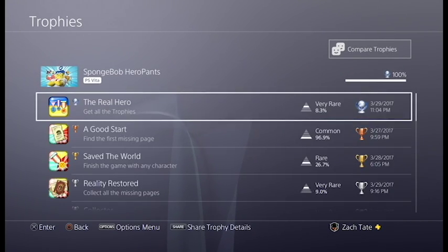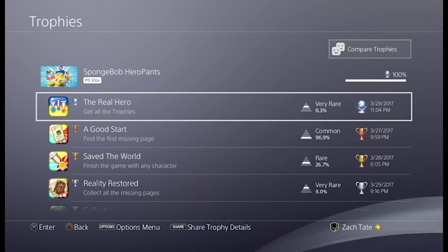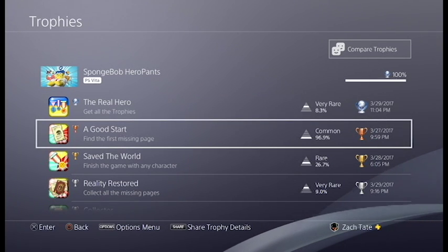Spongebob Hero Pants is a very, very easy Platinum Trophy. It's going to be very similar to Plankton's Robotic Revenge, but this one I would say is a little bit easier, though it takes around the same amount of time, maybe a little bit longer because of the way a few of the trophies are done. It is kind of a grindy Platinum, but here's what you're going to be doing.